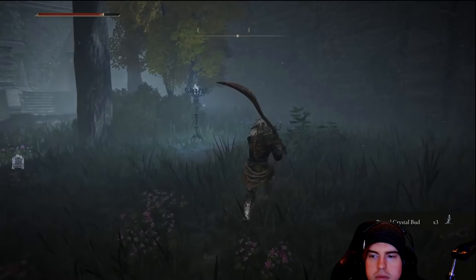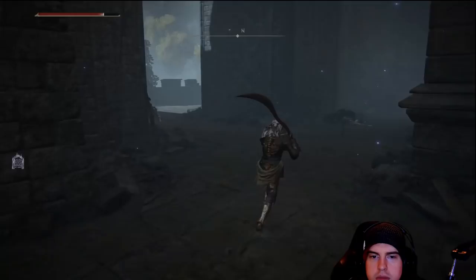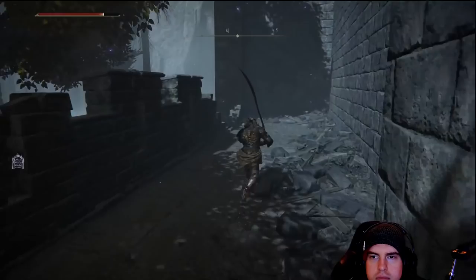Just along the right path, over on the left, there's a crafting material on a body. Along the right wall, we'll come up along some stairs and into a room — one enemy inside, and we'll get another cookbook from the body in there. Directly outside of that, head to the right and up the stairs where there are two enemies, both of the magical projectile type. Keep going right and there'll be a magical missile trap, easy to avoid, but there's a somber smithing stone over there.